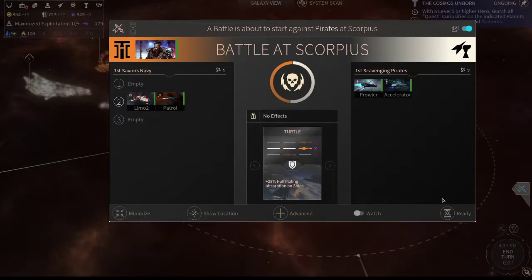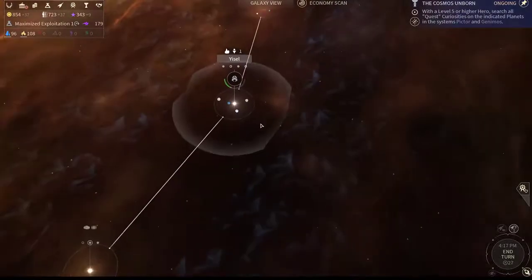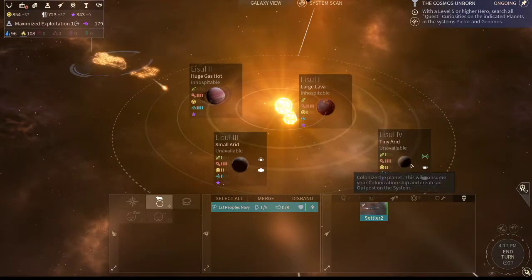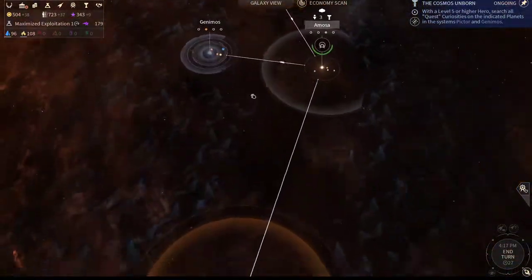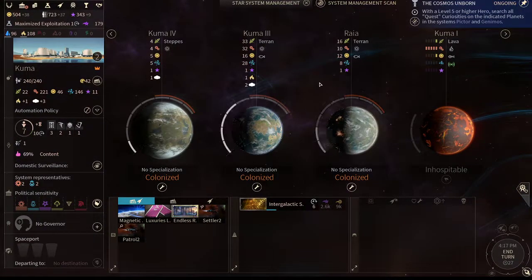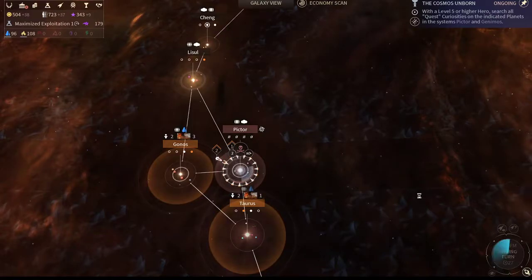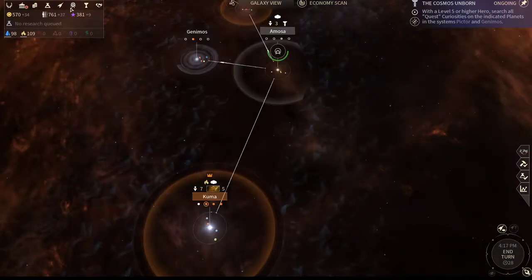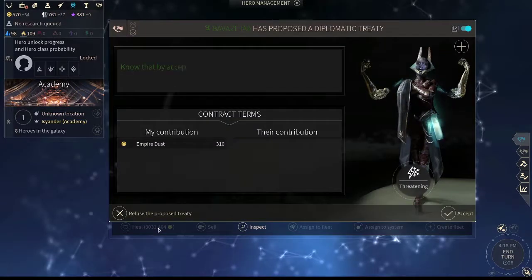It looks like we have a grave defeat against these pirates — that's alright. We can go ahead and colonize this system and speed it up. Let's check how we're doing on food — we're still making food so we can do a few more colonies. If your hero does die, it's not the end of the world. Just wait a couple turns and you should be able to buy him out, though it's quite expensive right now.